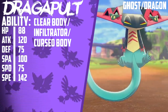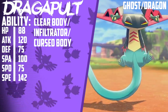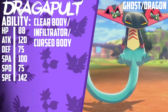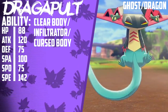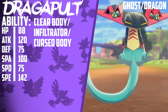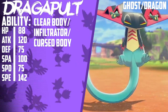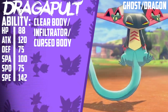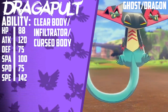Its abilities are pretty amazing as well. Clear Body makes it immune to stat drops from its opponents, so Dragapult isn't bothered at all by Intimidate, Snarl, or Icy Wind. However, this ability doesn't protect it from status conditions that would effectively lower its stats — it can still be slowed down by Paralysis and its Attack can be cut in half by Burn. Its ability Infiltrator is seeing niche use on hyper-offensive Dragapult teams because of the ability to bypass Substitute and Screens, which are seeing more usage within the format because of the viability of both Grimmsnarl and G-Max Lapras. Its hidden ability, Curse Body, is seeing the least use of all, but can still find a niche on Substitute Dragapult sets by disabling the moves that hit Dragapult or its Substitute.